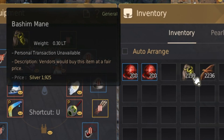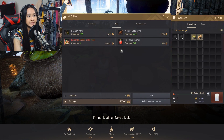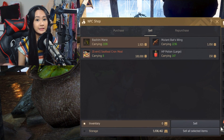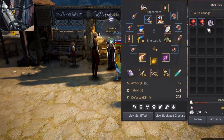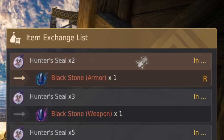First things first, I'm going to sell our Basham manes and mutant bat wings. Let's head over to a vendor. I'll sell all the junk items and put it in inventory so we can track how much silver we end up with. After selling, that brought us up to 6.5 million silver.